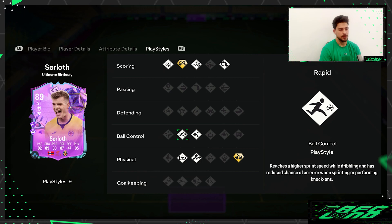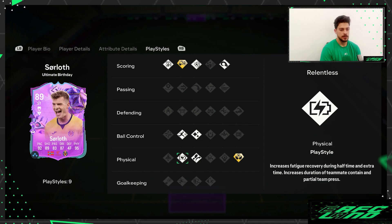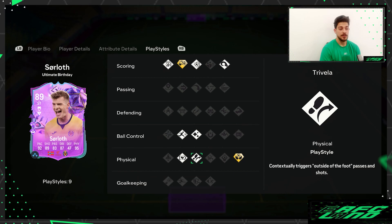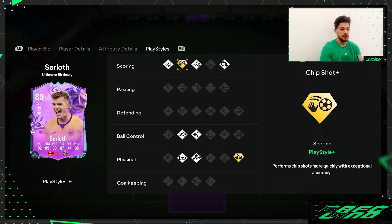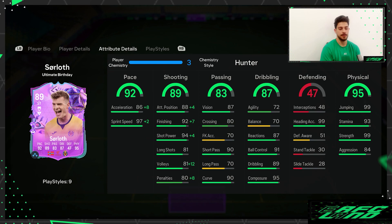Rapid is another playstyle — obviously good when making runs. It's not as good as Quick Step but it's still solid. Relentless makes sense given his 93 stamina, so he doesn't get tired throughout the game. He's also got Trivela and Finesse Shot — great simple playstyles. And he has Aerial plus, with Power Header and heading accuracy of 99 and jumping 99 — he should be up in the air all game.